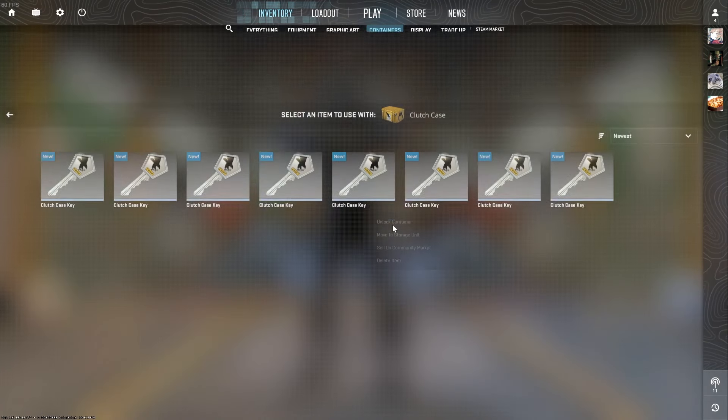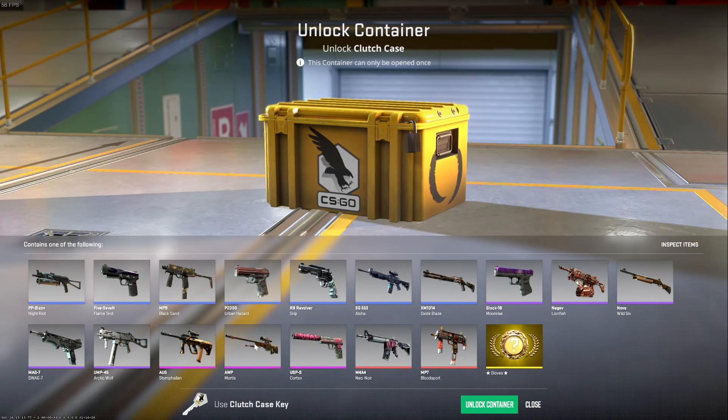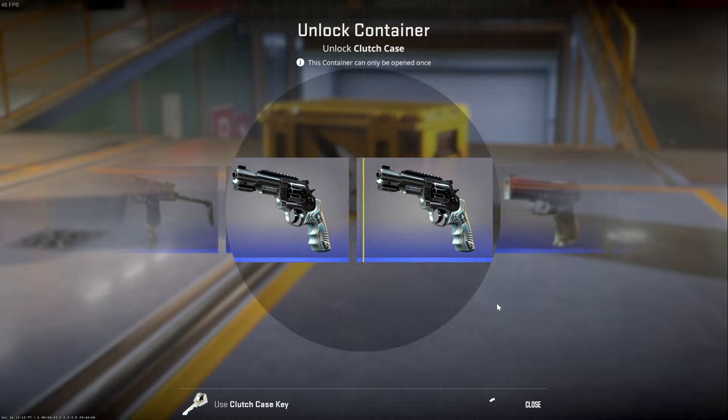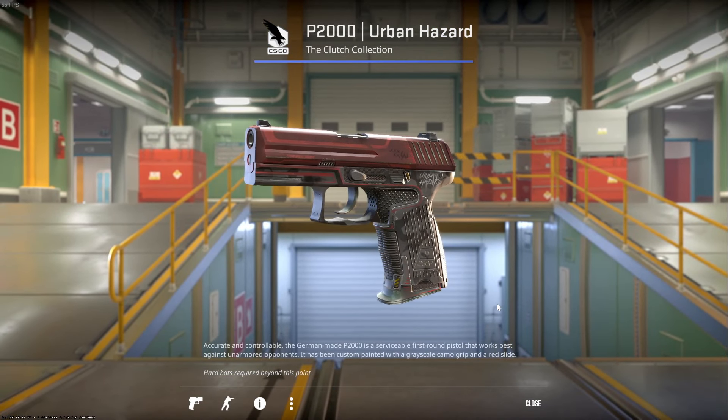Next we have a Clutch case — I believe this might be our first Clutch one yet. Quite a few awesome options here. Wouldn't mind that Lionfish, that's pretty cool. What will we get?